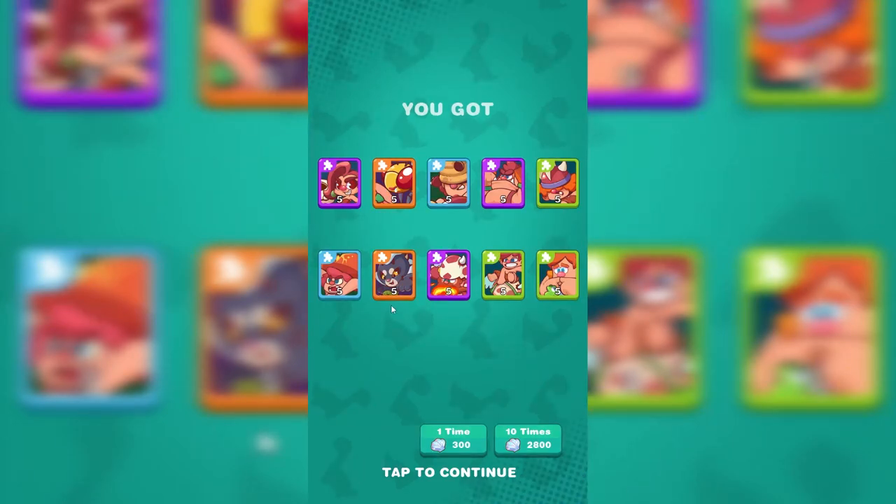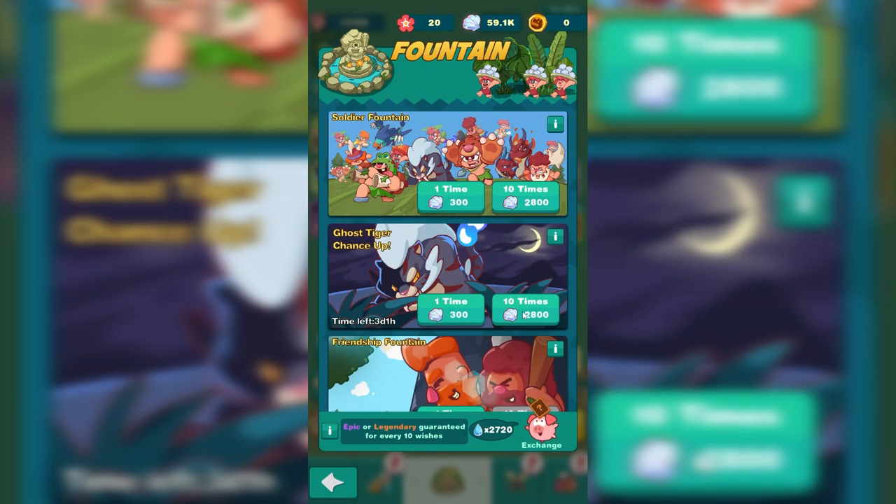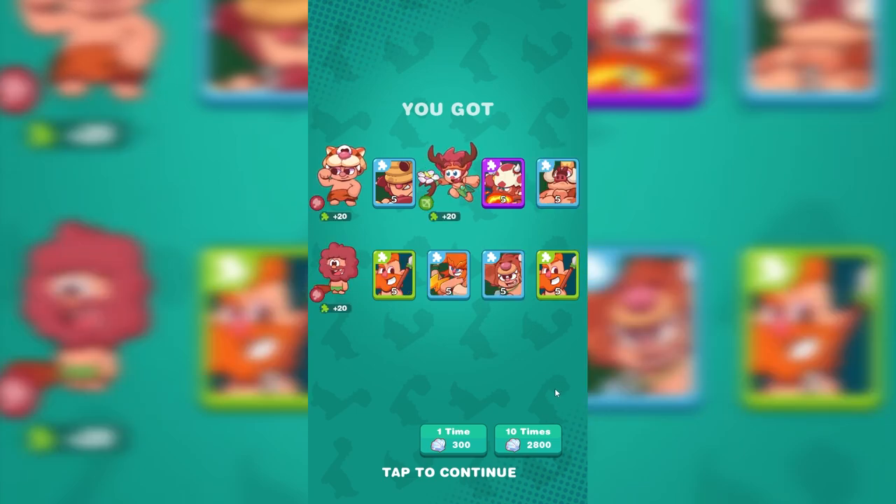More ghost tiger shards here. Wasp shards as well. More ghost tiger shards. I don't know, are they shards or pieces? I'm going to call them both. Let's keep rolling. 20 saber-toothed tiger shards.